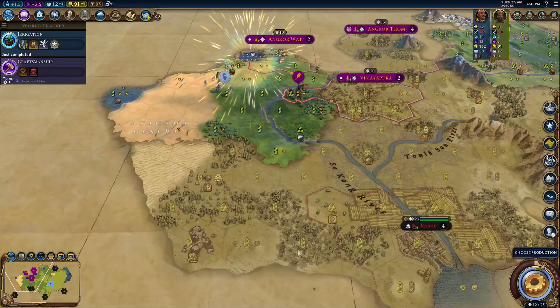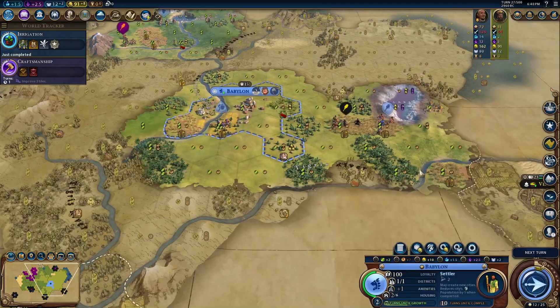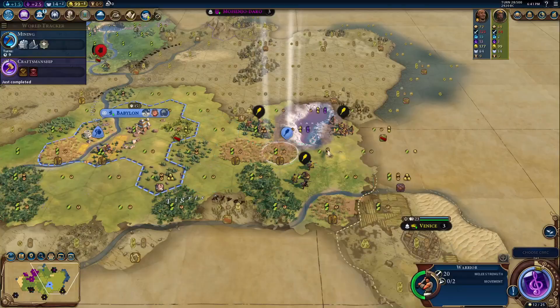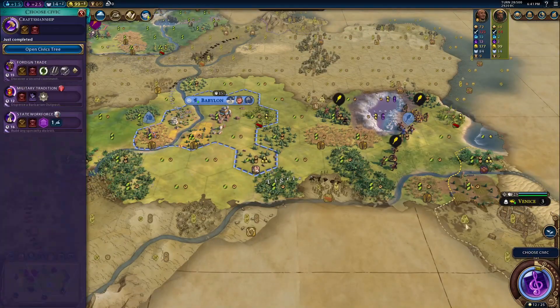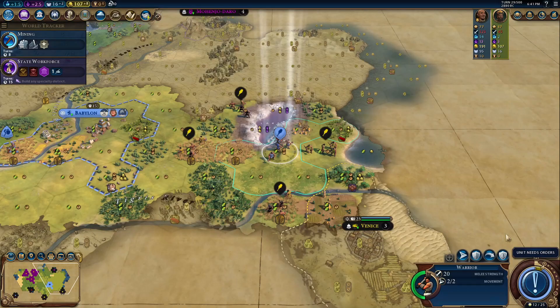But that's not all. You put down your industrial zone and boom, you get the free workshop. Then put down a second city, build a workshop in an industrial zone there with the help of Magnus chopping out some trees, and boom, you now have industrialization, making your mines insane well before anyone else's.